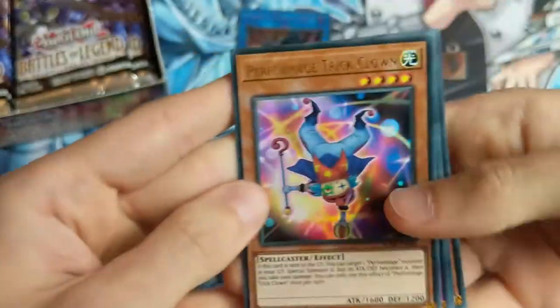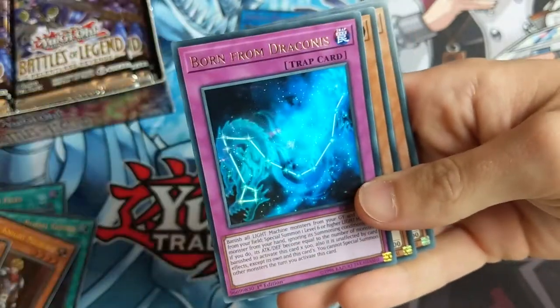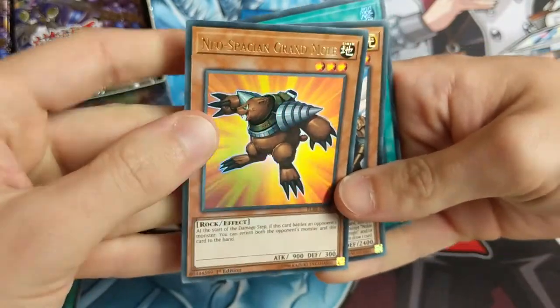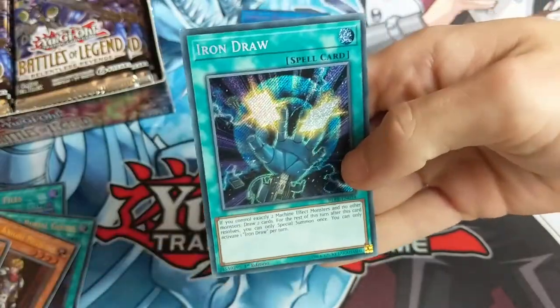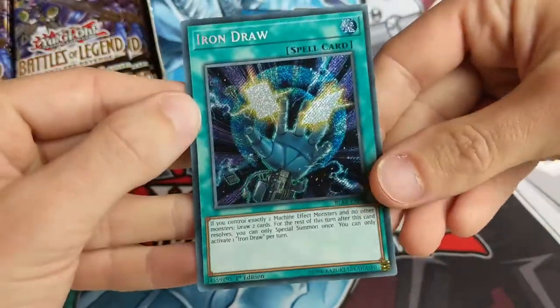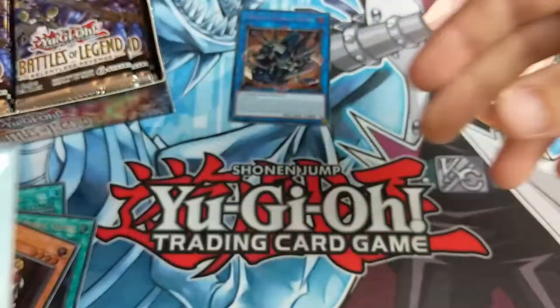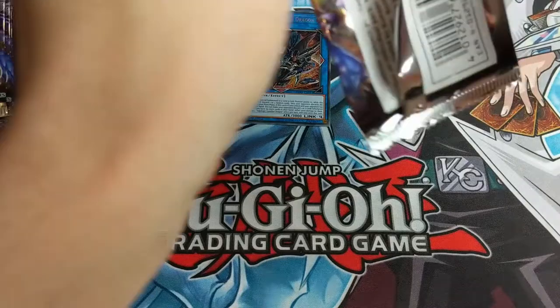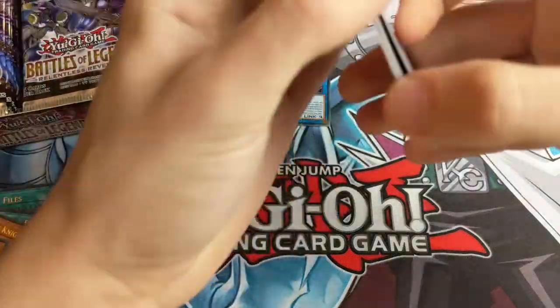For those of you who maybe don't know the difference between a secret rare and ultra rare, allow me to show you. An ultra rare looks like this - it's very holographic and just has gold text. Performage Trick Clown, Born from Draconis, Neospatian Gravelstorm - we've got some Neospatians in this, that's really cool. Noble Knight Brothers and Iron Draw - that's a secret rare. You can see it's got a little gradient style texture, that's what makes it slightly different.